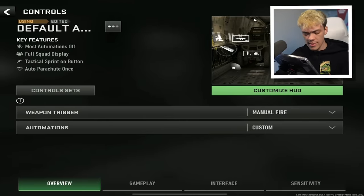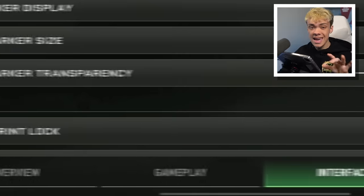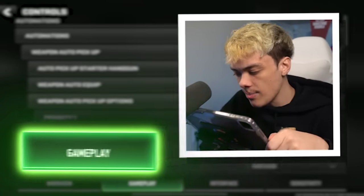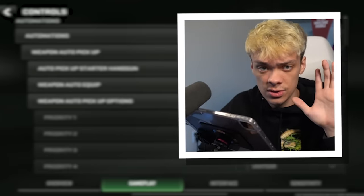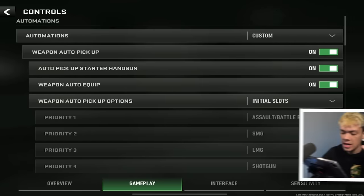The settings we're going to be talking about cover three panels: overview, gameplay, and interface. We will be avoiding sensitivity and customizing your HUD because I have separate videos for those. Next up, we have the gameplay controls tab — this one is extremely important, actually the most important in the game. I'm going to go over a lot of it, not all of it, because there are just a million different settings.